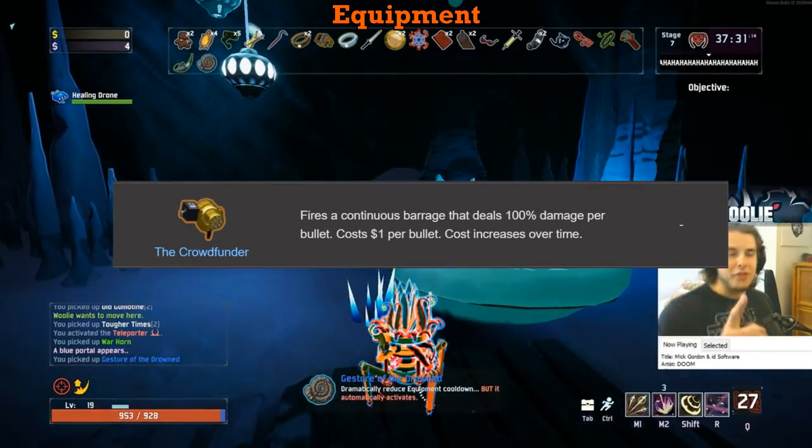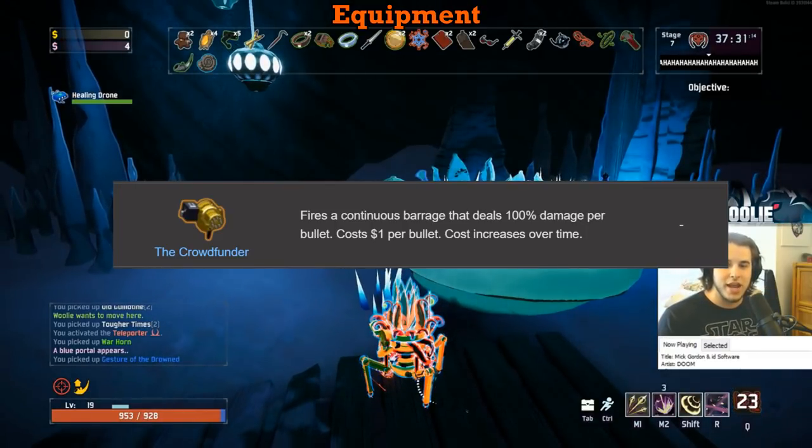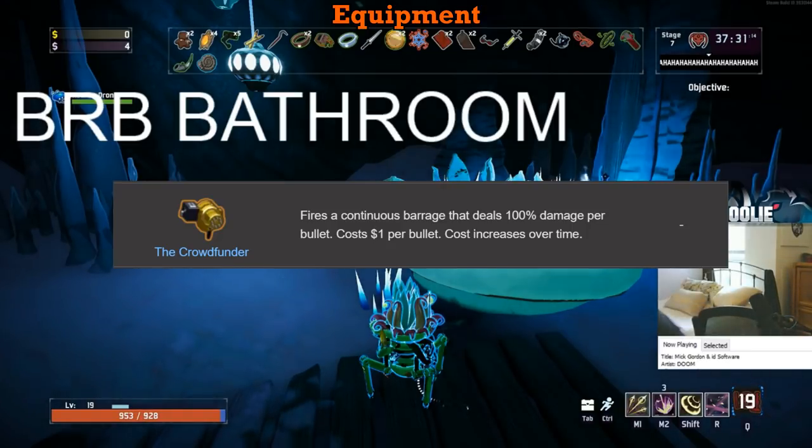The Crowdfunder gets an F. The only redeeming quality is that each shot can proc your on-hit items. The gold it drains is irrelevant past the second loop, but again, any other equipment aside from the Backup is better than this item. Do not pick it up early on because you'll lose all your gold. Later on, don't pick it up because it sucks. F tier.